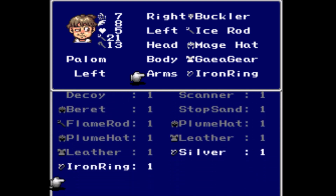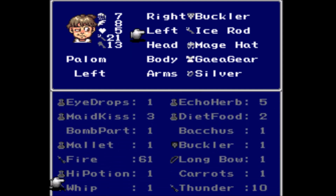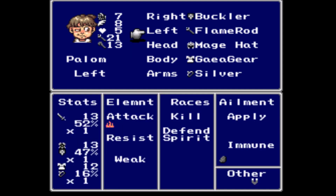Let's see what the Silver Ring does. This one gives you the defense against the Spirits, so that's kind of nice. And I do want to go ahead and give him that Flame Rod right there. Awesome.